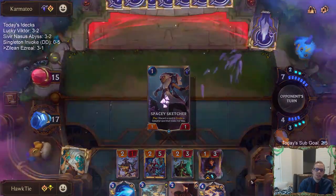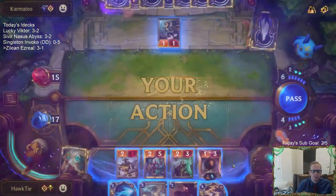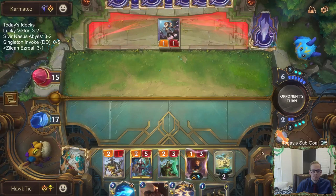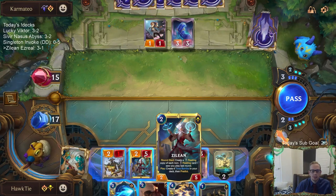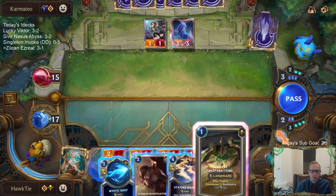The opponent's probably like, come on, stop having all these Ezreals. I actually wanted Ancient Hourglass there — I should look for Ancient Hourglass to protect Zilean. I could just go Investigator here and see if we draw it.